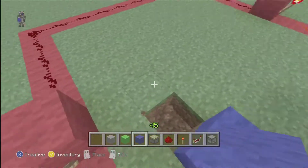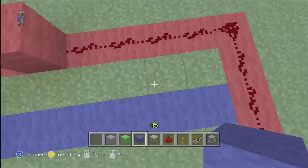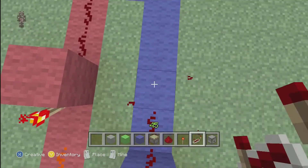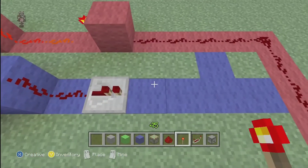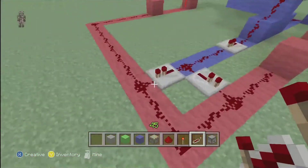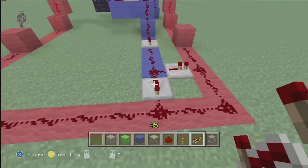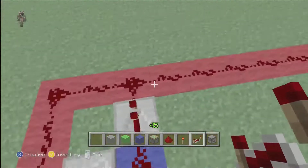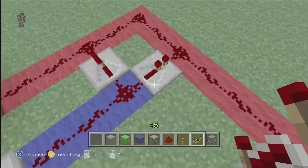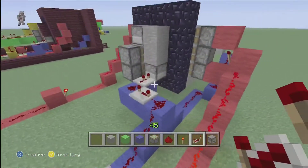We'll go back down here, and then go like this. We'll put a repeater right here — this is just to repeat the signal. And then you need two repeaters here. The reason why these are here is when you push the off button, the signal will go all the way around to both doors and close them. But it won't go through these — these are only one way. The way you put it down, that's the way the signal's going to travel.